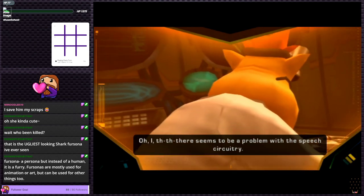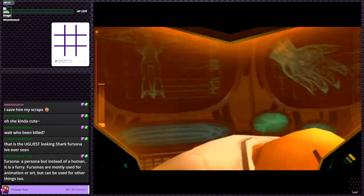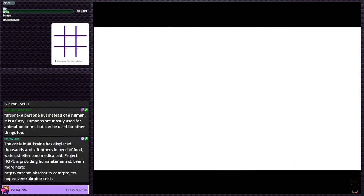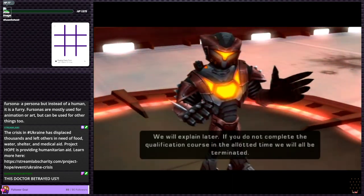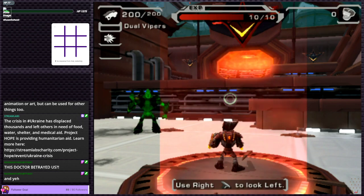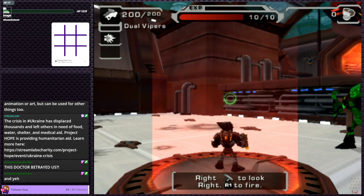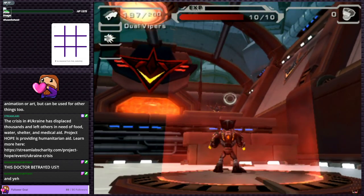There seems to be a problem with the speech circuitry, I'll take a look at it later. So it's like an avatar — a furry avatar kind of thing. That's a fursona. The new armor you're wearing is standard issue for new contestants. I don't think Ratchet really betrayed us — Clank is kind of in on the deal here. I think we got into some sort of situation we couldn't get out of and Ratchet just forgets for some reason.